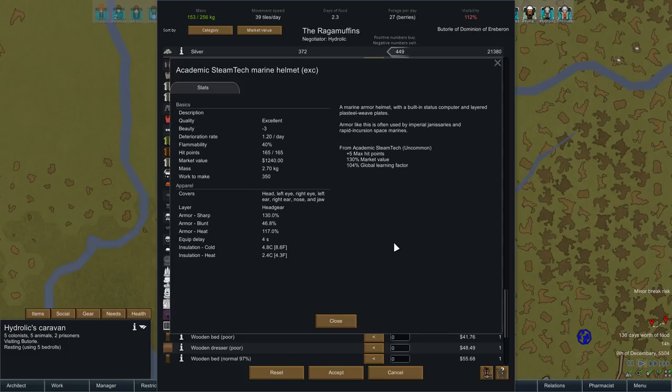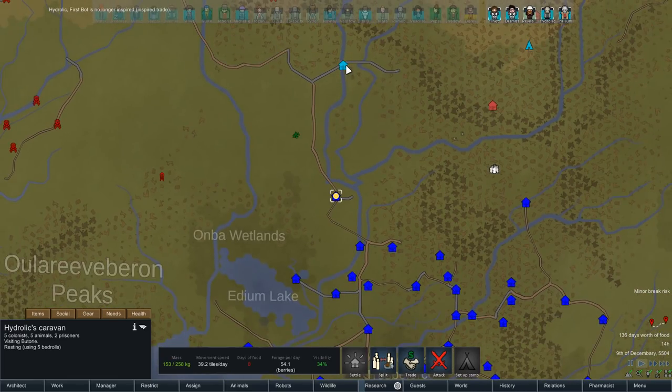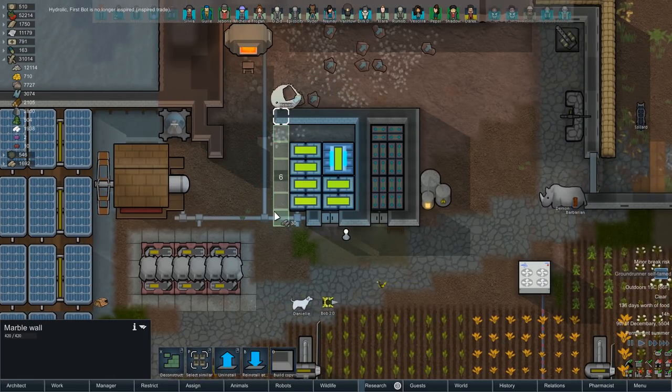Academic steam tech marine helmet — a marine helmet that helps you learn. That's pretty cool, not gonna lie. Can't afford it, but it's pretty cool anyway. Boys come back to town, point eight days, then we launch this outpost, get a suppression cannon. Life will be good. Groundrunner is a little self-tame — life will be good.